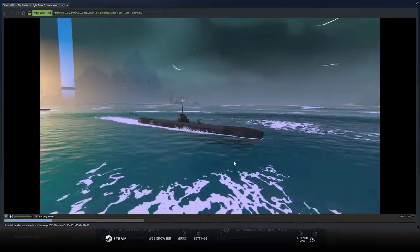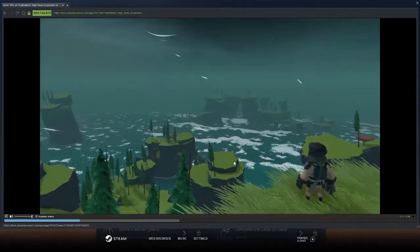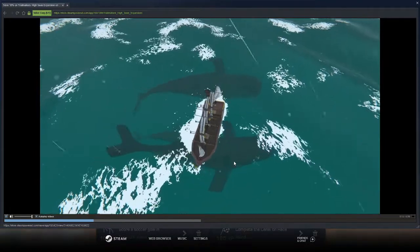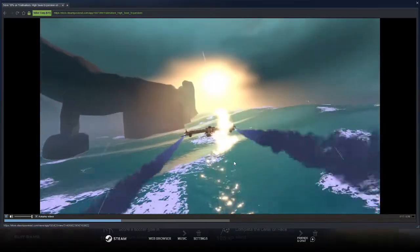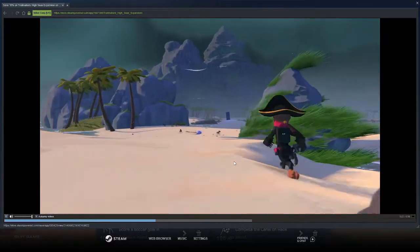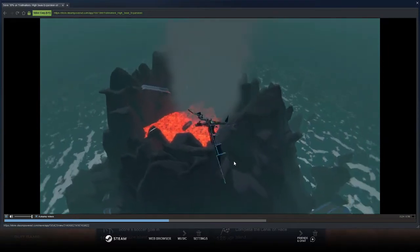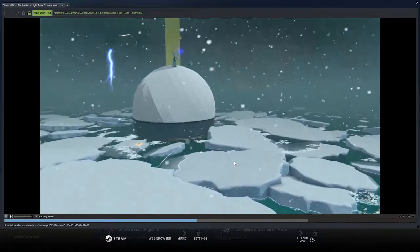High Seas is Trailmakers' biggest world to date, with huge expanses to discover both over and underwater. Prepare for huge waves and rough weather while you explore the world — from the tropic southern islands over the eastern volcano, the tall western cliffs to the freezing cold north.